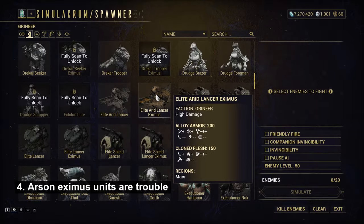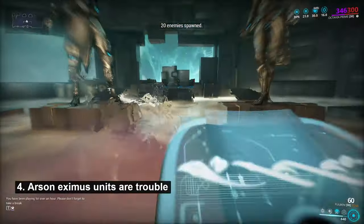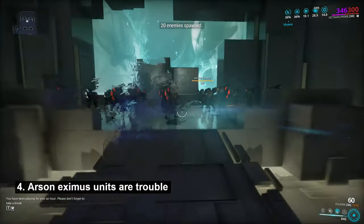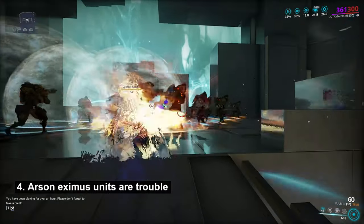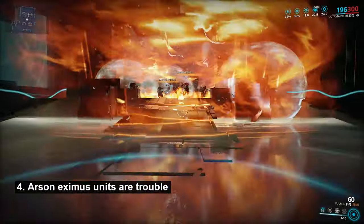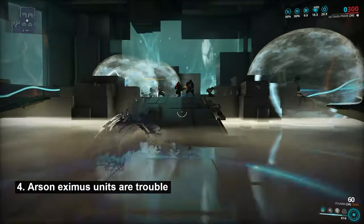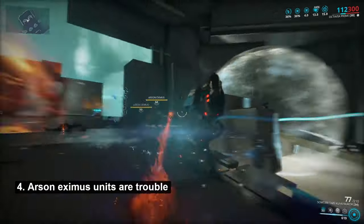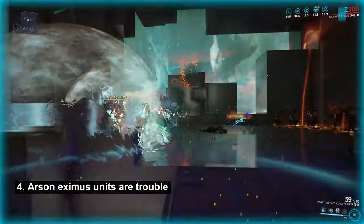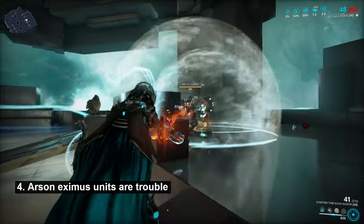Fourth, Arson Eximus units are trouble. They reduce the blast damage taken by them and nearby allies. With just two nearby Arson Eximus units — or Caustic Eximus units in the Infested — blast damage will be removed from all enemies near to them. If you see Arson Eximus, take them out. I recommend having a look at my Forma and Build guide for a weapon which does just this from a safe distance. Or you can use Radiation procs to prevent the auras from working in the first place.